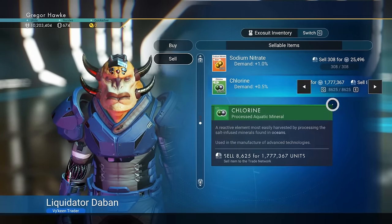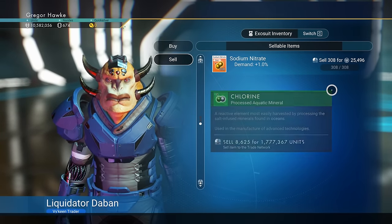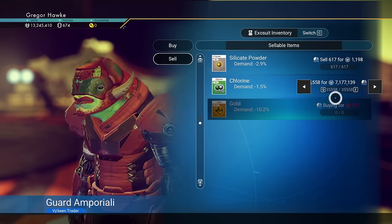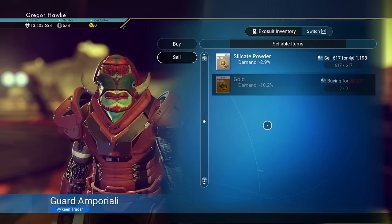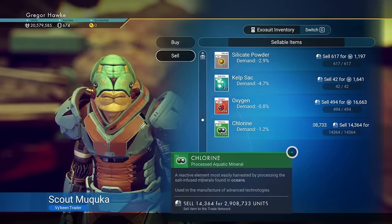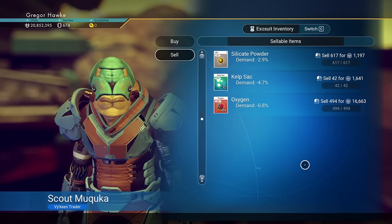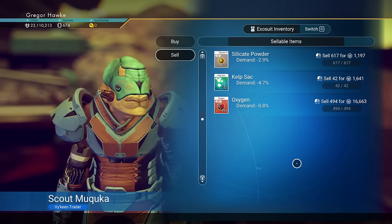I'm pretty sure you have the refining and farming process down like the back of your hand at this point. We're just going to go through me selling the last four loads until I get up to my target amount, which is about 30 million. By this point I have stopped wasting my time selling ionized cobalt and we're sticking strictly with chlorine — which is the smart way to go.